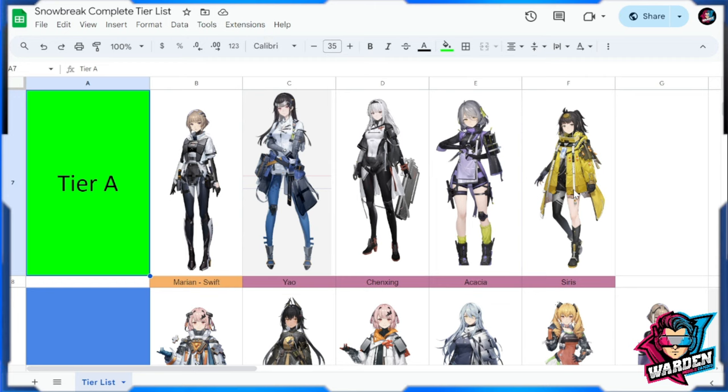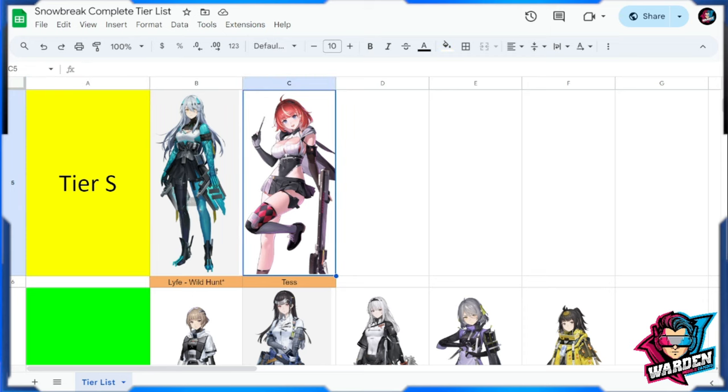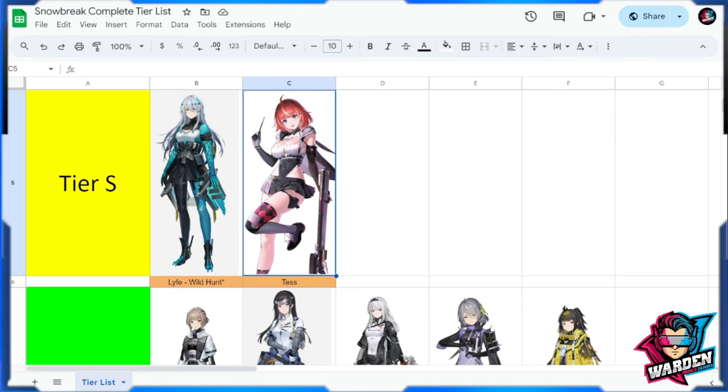Tier S is where I think you should invest more. These characters have a different ceiling depending on whether you've invested in their manifestation. Life Wild Hunt is here in Tier S — she could be Tier SS especially if fully decked out with complete manifestations, as she has tremendous damage for standard skill, but she requires a lot of copies. Tess is going to replace Akasha here because of the ultimate energy recovery theme in her kit. Tess is situational — she's not a support for everyone — but if you use her correctly she's going to be great for your team.